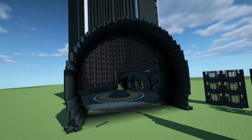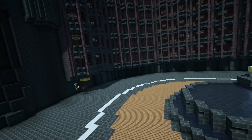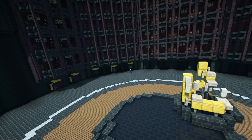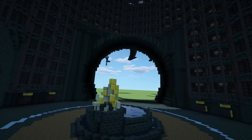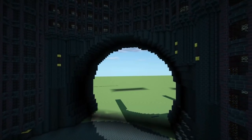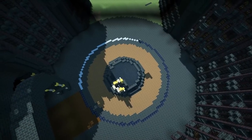With the archway done, we could start working on the second area of the Ministry of Magic. I noticed there were some small details at the bottom of all the office areas, so I quickly added those in using some gold and some brick walls, making use of my Texture Pack. I also added some extra decorations around the fountain to be more accurate.